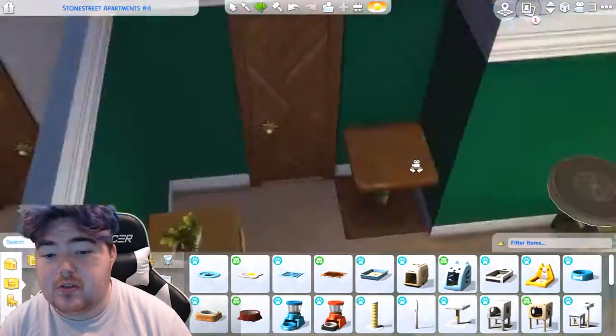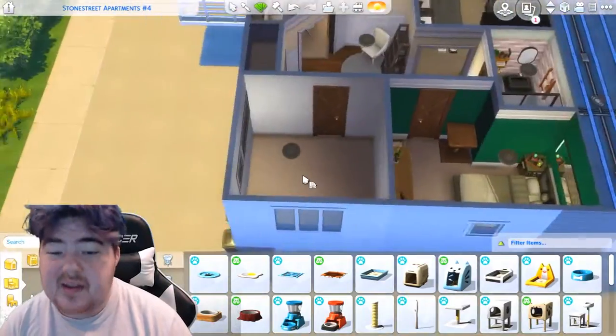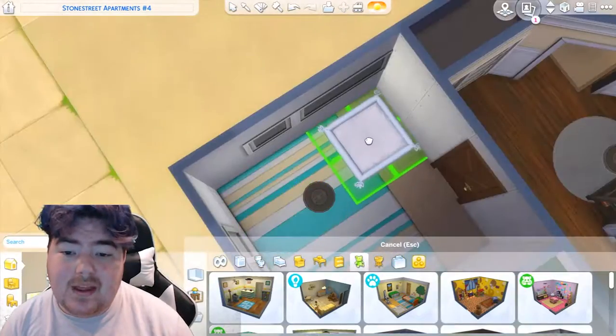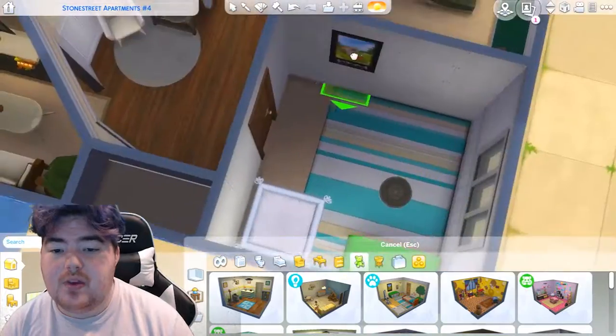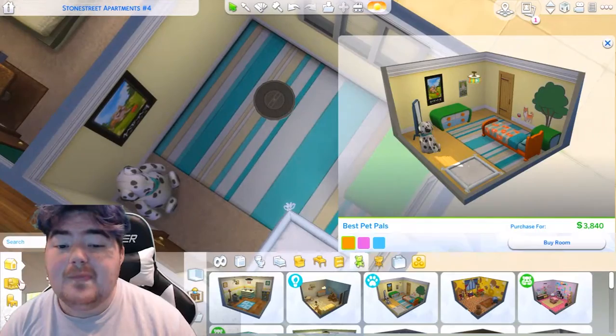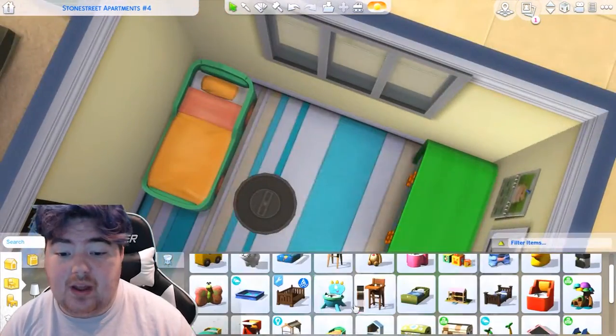I tried to put in a big cat tree but it ultimately didn't work, and I also forgot about the cat litter — so that's in there too. I think the cats can use it, but I'm not entirely sure. The kids' room was actually inspired for a different age group — I forgot I was building it for a toddler, so it didn't pan out the way I hoped.